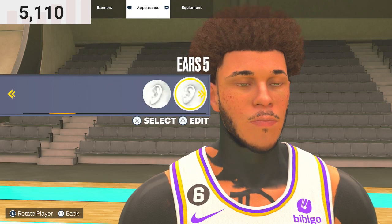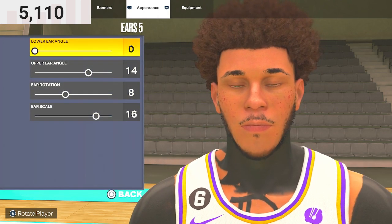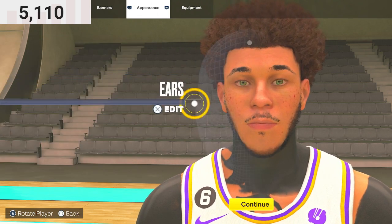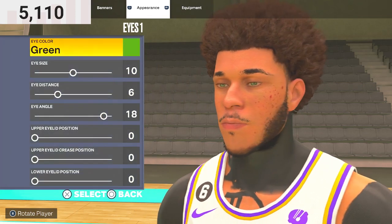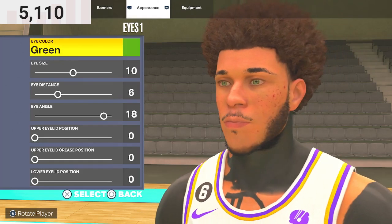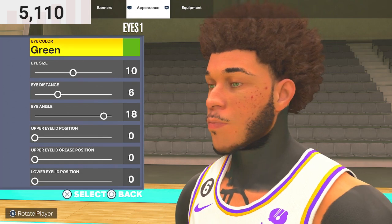For the ears, you want to do Ears 5. Lower ear angle 0, upper ear angle 14, ear rotation 8, and ear scale 16. For the eyes, you want to do Eyes 1. Eye color: green. Eye size 10, eye distance 6, eye angle 18, upper out of position 0, lower out of position 0.